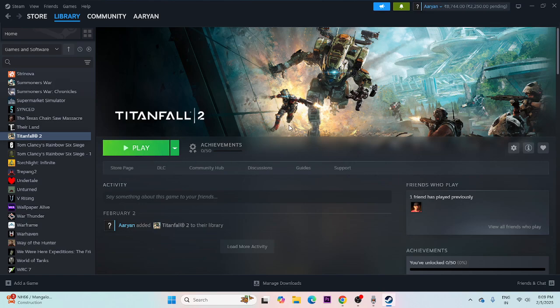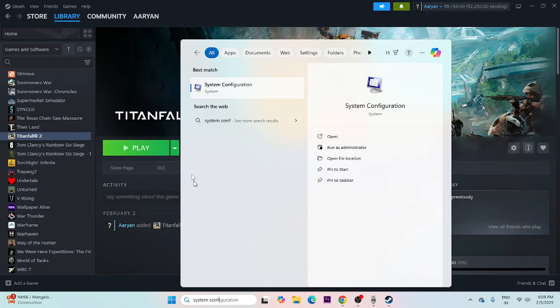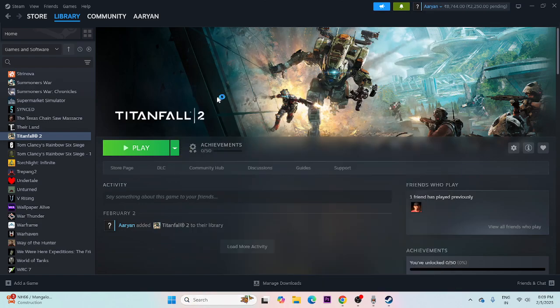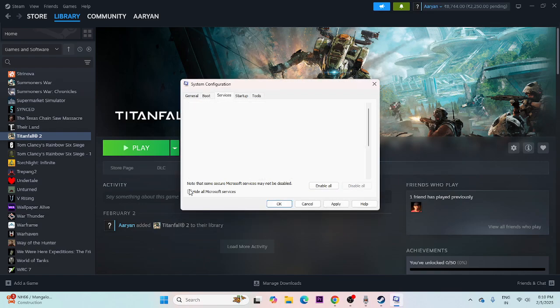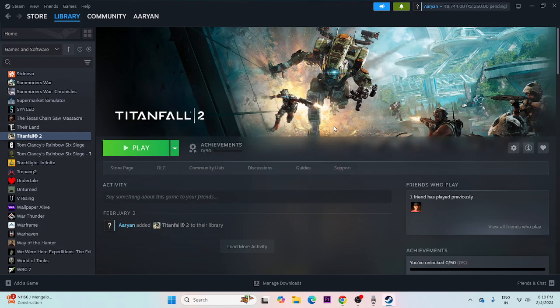If there's still an issue, perform a clean boot. Search for System Configuration and click on it. Navigate to the Services tab, check 'Hide all Microsoft services,' then click Disable All. Click Apply and OK, then do a restart. Once restarted, try launching the game.